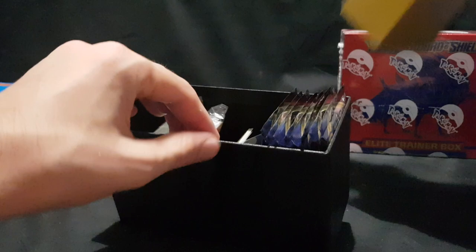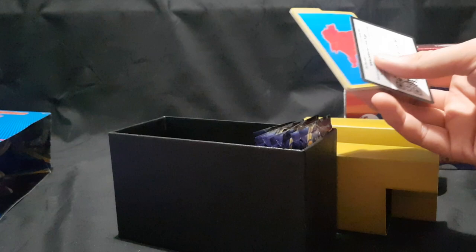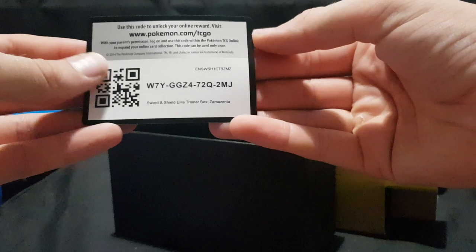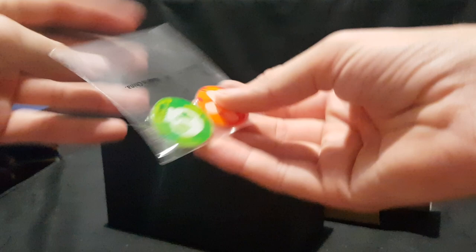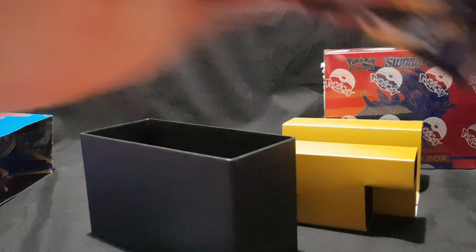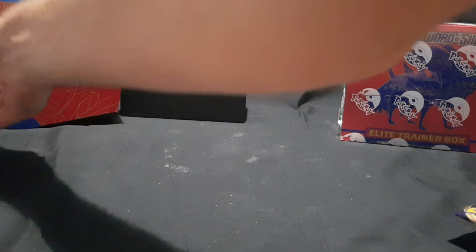So let's open this up and pull out the contents. We have our Zamazenta sleeves, our energy cards with the new designs, the dividers, the code for the Pokemon TCG Online — feel free to claim it, good luck — the counters, and that die there is awesome. And then we have the eight booster packs. Let's make some room and start opening up our boosters.